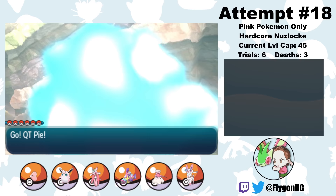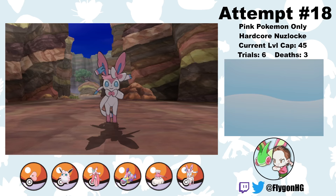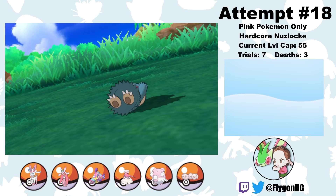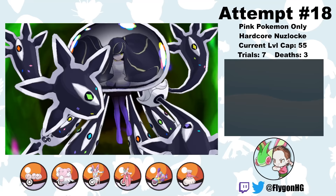Next up is the final island trial against the Totem Kommo-o in Vast Poni Canyon, but for the first time in this challenge, this trial is insanely easy. After tanking a very strong Sky Uppercut, Cutie Pie is able to just one-shot Kommo-o with a single Moonblast. What an absolutely disgusting move. With that, it's now Dream Big's time to shine — Dream Big is the only one of my Pokemon that can learn Thief, which means I can finally head back to Route 1, find a Munchlax, and Thief off its Leftovers, which will make my bulky Pokemon even bulkier.